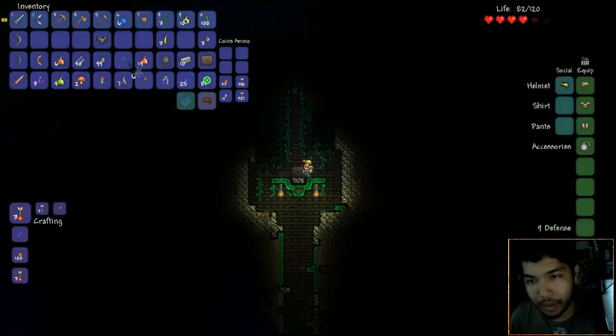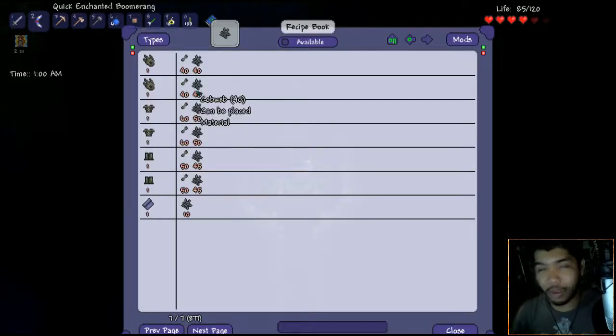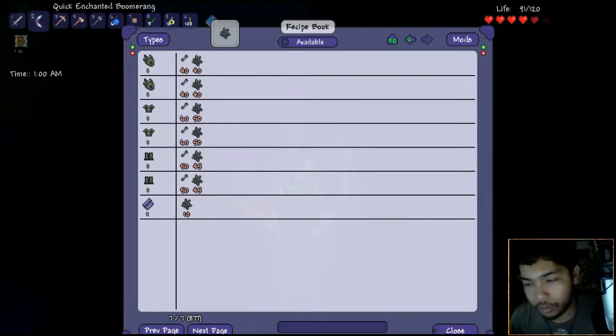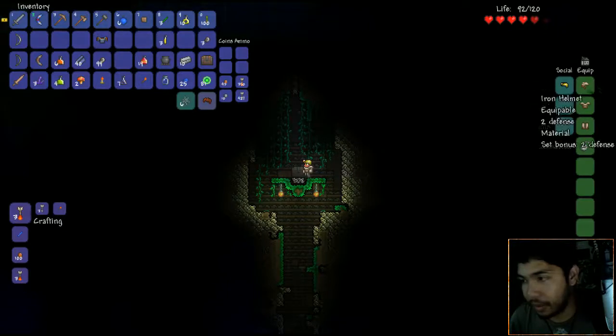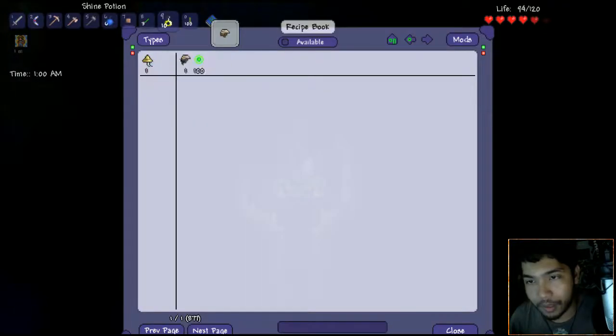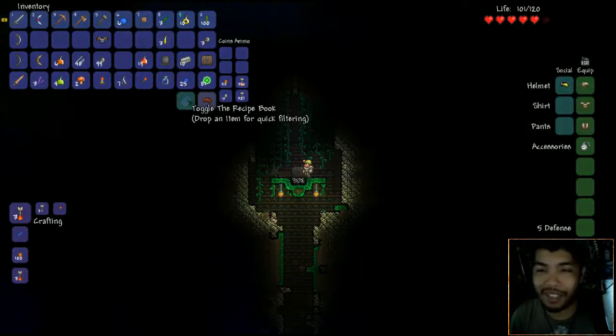We don't need a crafting guide anymore - this is it! It tells us everything we need here. It's really good, it's really really awesome. Let's go ahead and put our iron helmet here. So you can upgrade the iron helmet by using 100 Dark Souls to craft the Ancient Brass Helmet - cool! That's awesome, I like that very much.